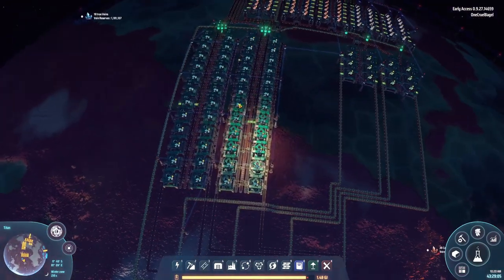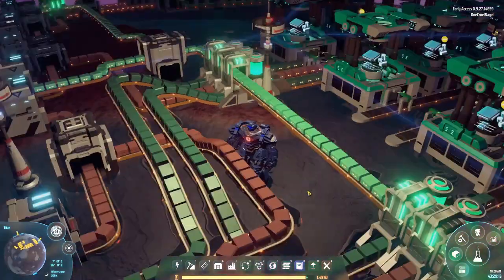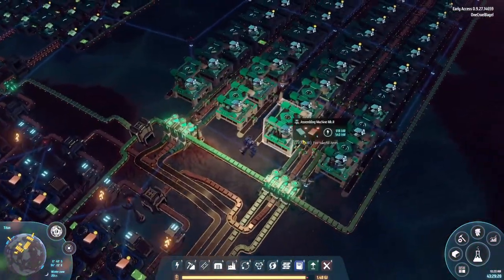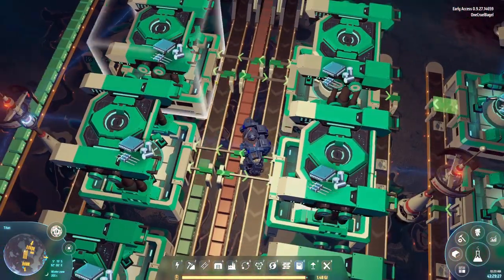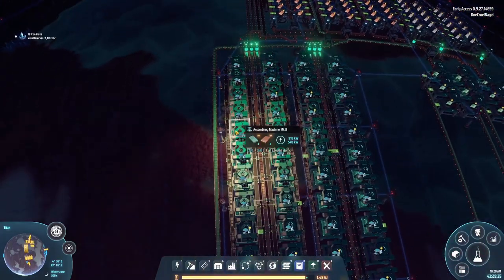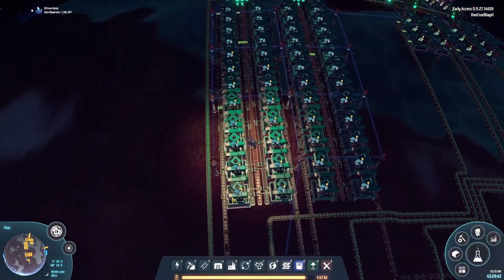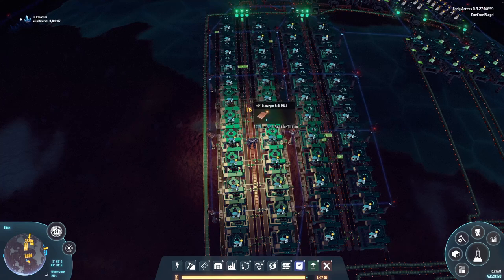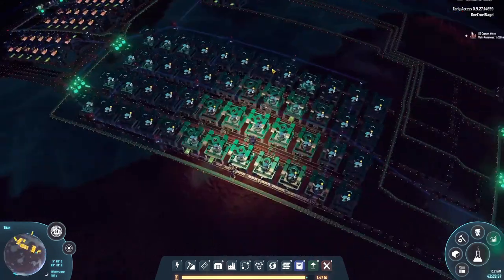In here we're making the electronic components. These are a bit limited because we're a bit short of silicon. We've got double belts of silicon coming in, double belts of copper. The recipe is two silicon and one copper. I've got one copper belt running up the middle feeding machines on both sides, but each silicon belt feeds only its own side — so the copper belt supplies twice as many machines. That gives us a double belt of silicon going in and a single belt of copper, making a single belt of electronic components coming out.